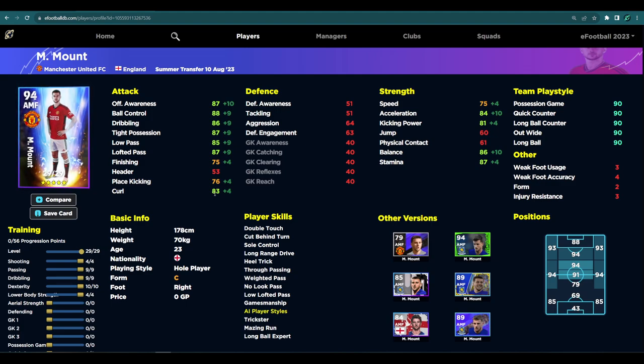This attacking midfielder build is a beastly build. You've got all the player skills, 86 balance, 84 acceleration, and then offensive awareness, ball control, dribbling, tight possession, low pass, lofted pass, and curl — all going to be in the very high 80s or one or two in the low 90s, including ball control. Lofted pass, tight possession, and offensive awareness are all going to be around 89-90, depending on how you train him up. He's also got good stamina and speed.